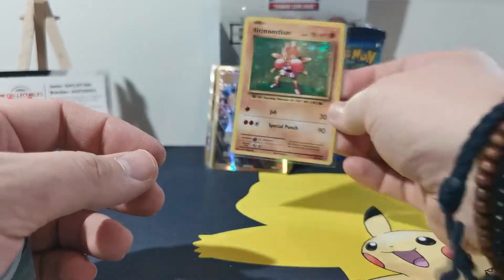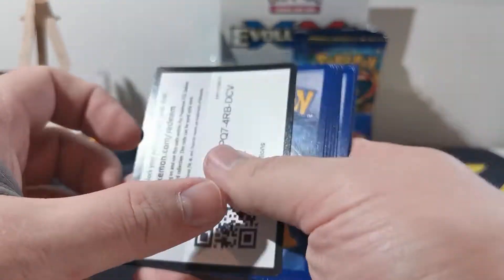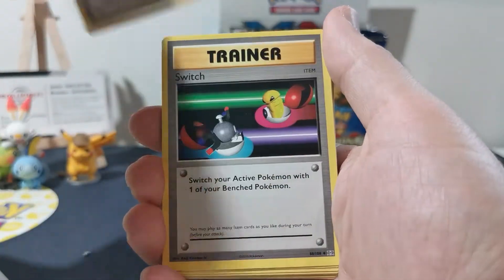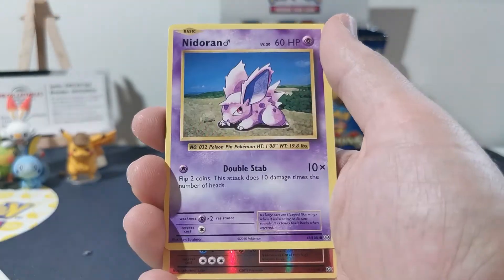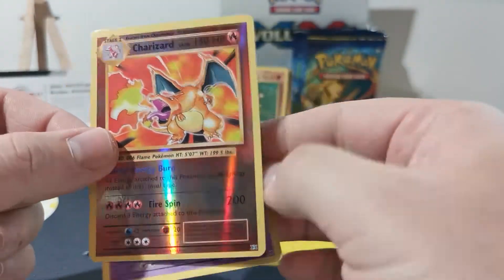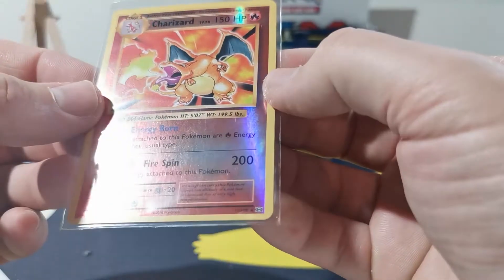We got some loose sleeves here — I don't like these ones, must have got them somewhere else. Come on guys, where is it? Where's the Zard? Look at that — the reverse holo Charizard! Nice! And we got a Mewtwo at the end. I'm just going to have to sleeve that up, just because it looks sick.